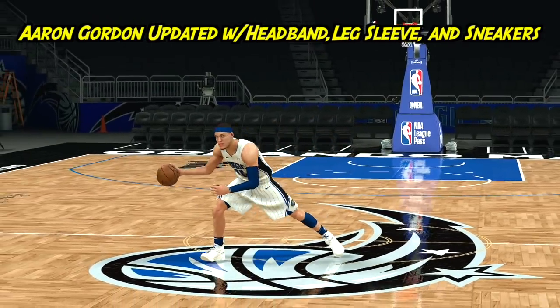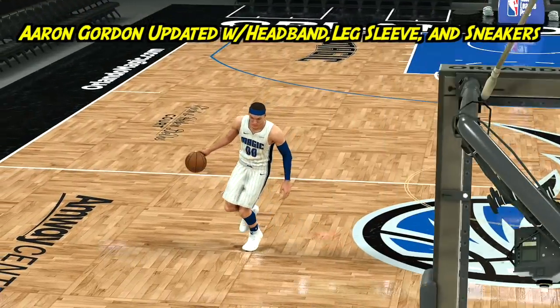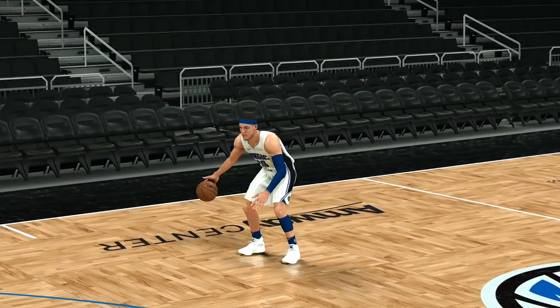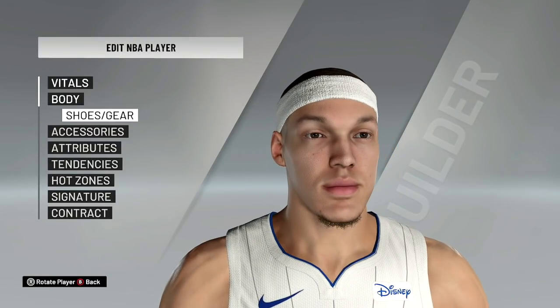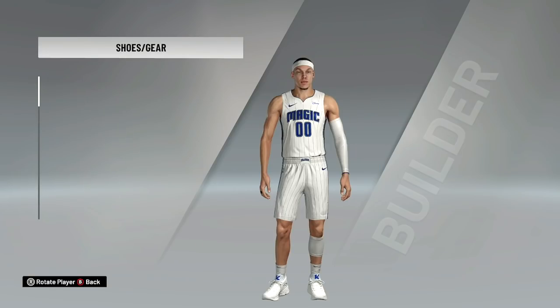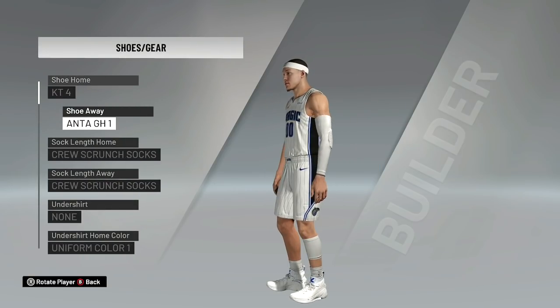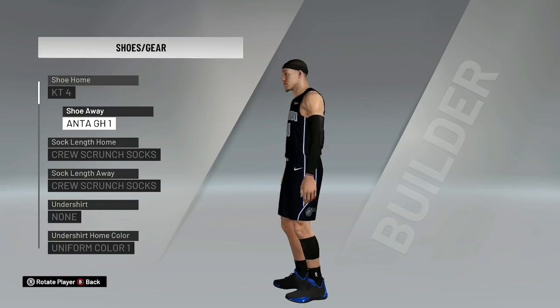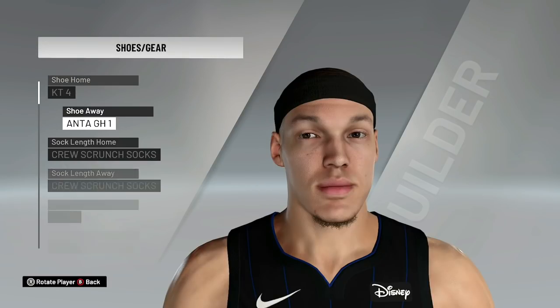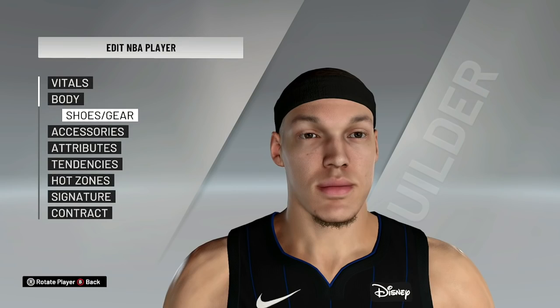Let's hit the Magic — my man, Aaron Gordon. Now Aaron Gordon has long hair. His likeness has not been updated in 2K, but he is wearing the headband again. So I had to actually throw that headband on him. And his shoes changed. So we go to shoes and gear — these are the Clays, the KT4s. Then I got the anti-GH1s because his shoe isn't in the game yet, but this is the brand that he's with. So this is what I did. He actually has that Jordan leg-like sleeve on the bottom. This is what he's wearing. So this is updated to the latest and greatest Aaron Gordon.